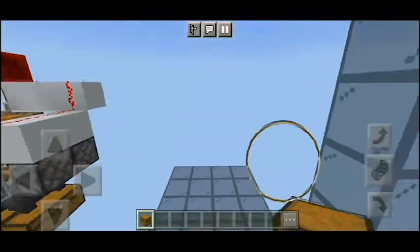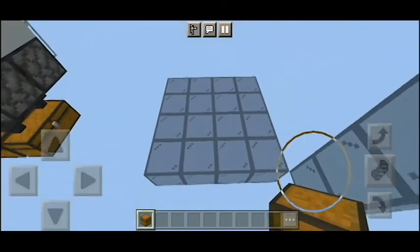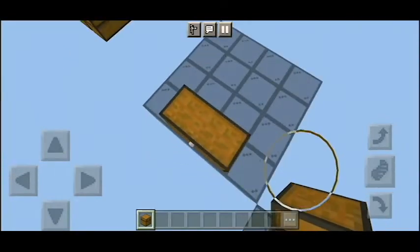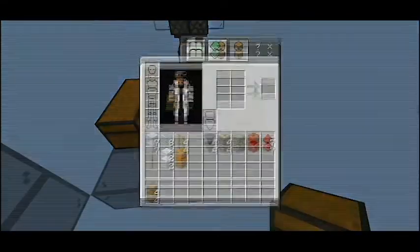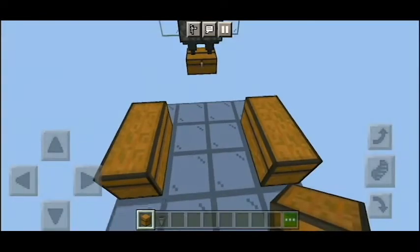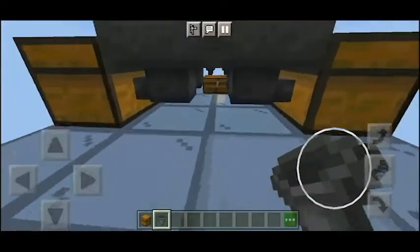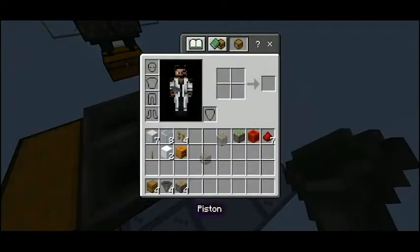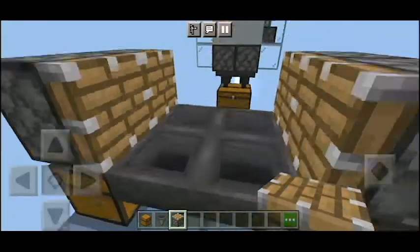Let's build this. First, get your chests out and choose the front of your farm. Place two chests like so, then place two more chests like that. Next, get the hoppers and place them like so, as you can see. Then get four pistons out and place them like so.